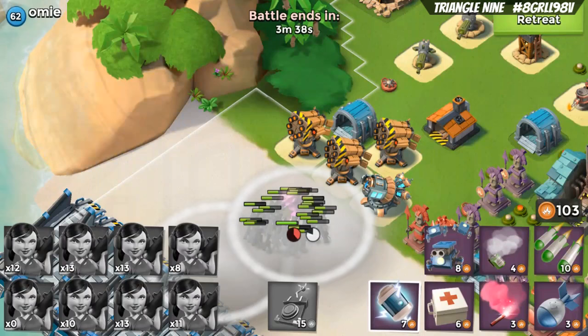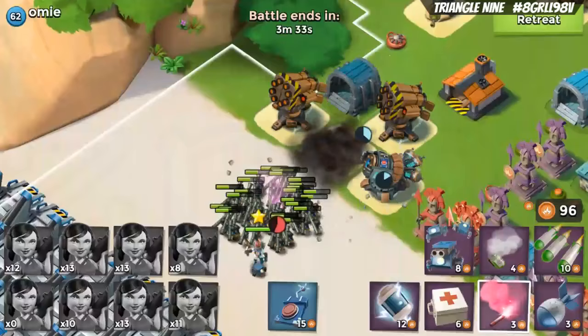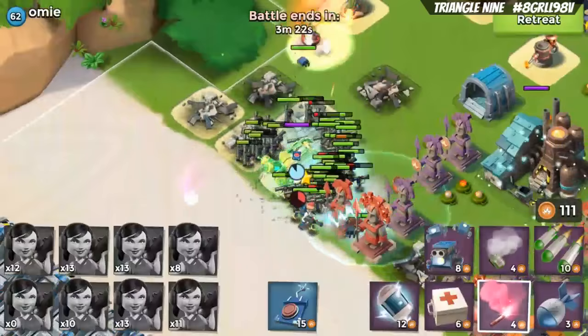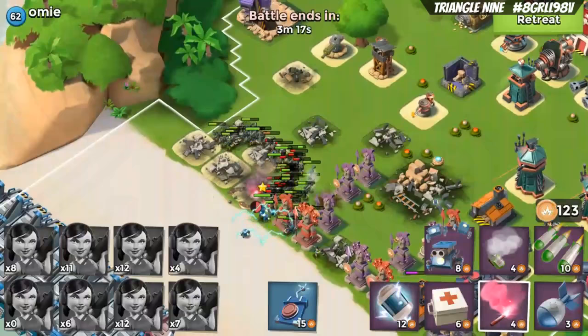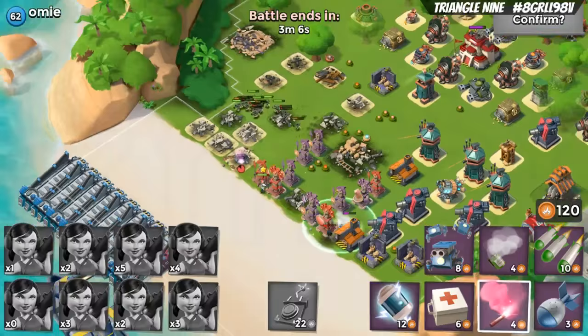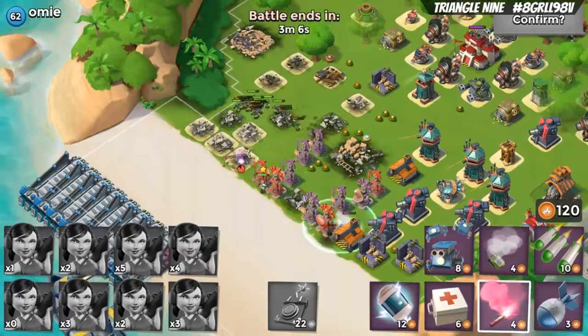One more interesting mechanic discovered live: once Everspark drops the remote and your troops are flared onto that building, they walk right on top of it. Once the remote is used, the building is no longer a target and your troops can stack on top of it. That could actually be very handy.